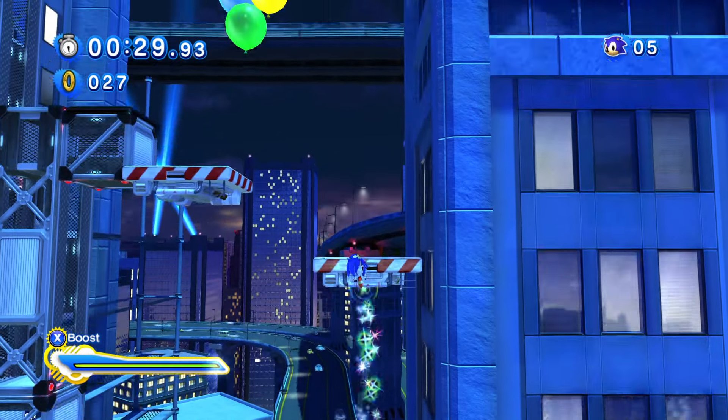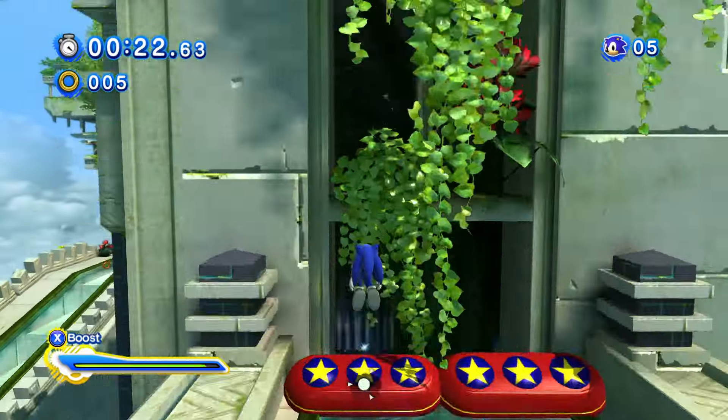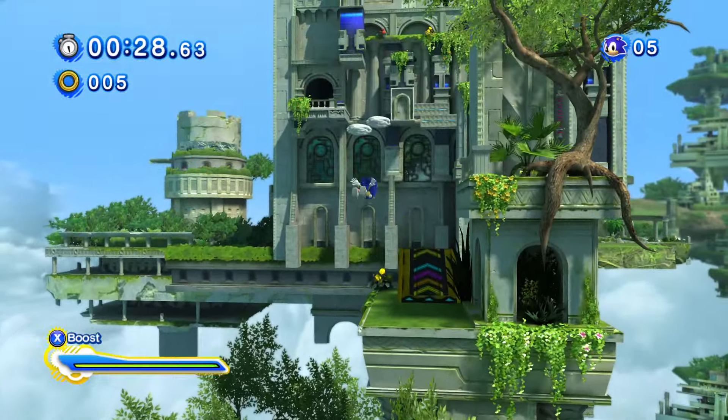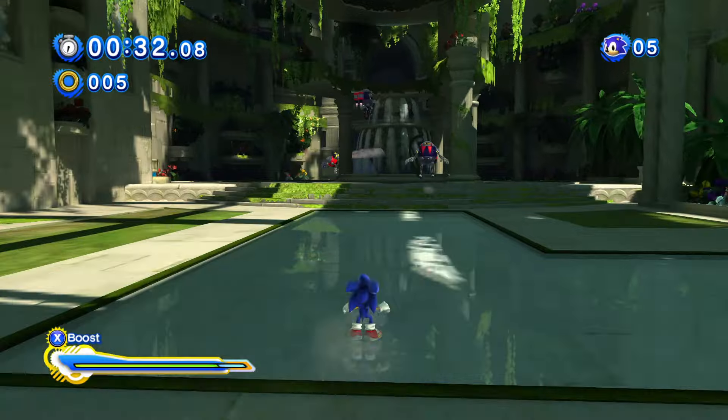In general, I find the jump dash more useful in 2D than 3D, as in 3D you could usually boost over the gap you want to reach because it's pretty forgiving. There are also sections where you're launched up into the air and have to use a precise air dash to get through a hoop or onto a rail. Obviously you could use the boost to do this as well, but an air dash can be much more precise.